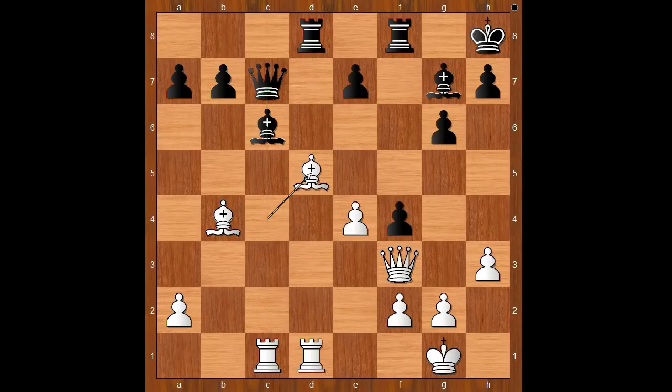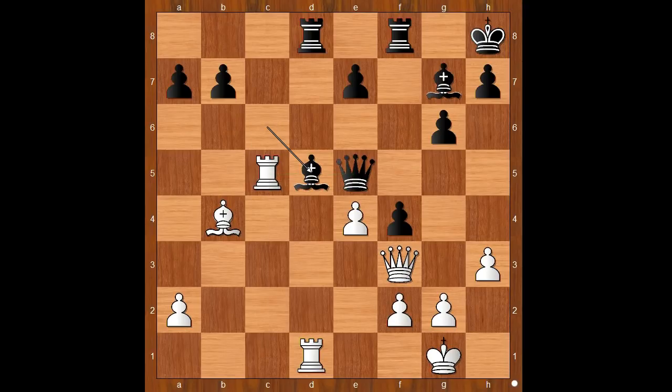Black is a pawn up but has a somewhat uncomfortable position. Qe5, rook to c5. Bxd5, pawn takes bishop, Rd7.